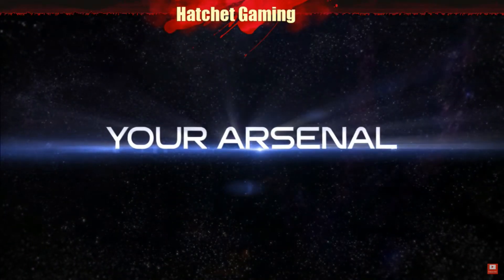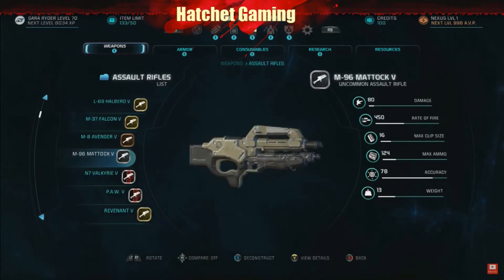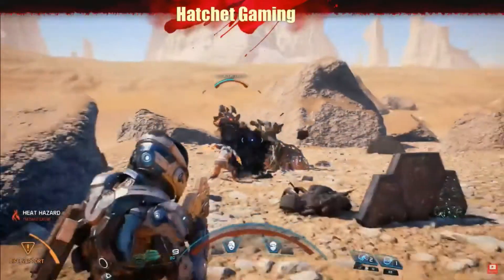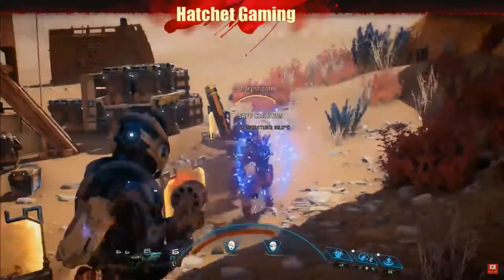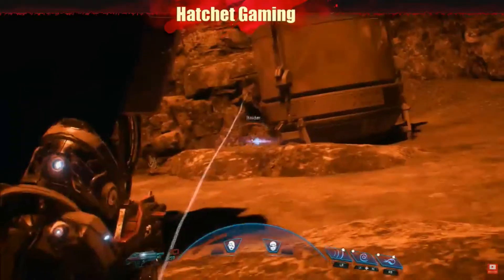Guns and gear in Andromeda fall into three technology types based on where the tech comes from. Milky Way weapons typically use physical projectile ammunition — similar to the types of weapons you might be familiar with from the original games, with some advancements. These are high-impact, projectile-based guns; they're great against most non-shielded targets but require you to keep an eye on your ammo.